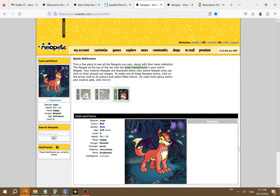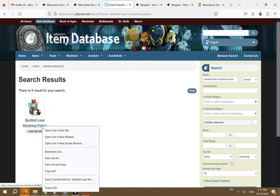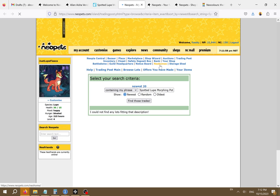Another way you can change the appearance of your pet is to buy a morphing potion or a transmogrification potion. These will not only change the color of your pet but will change the species of your pet as well. This can be one way to get limited-edition pets that are only available on their pet day. Sometimes morphing potions are cheaper than a paintbrush so it's always worth checking to see if your dream pet has a morphing potion available on items.jellyneo.net. Let's go ahead and see if there's a spotted Lupe morphing potion available. There is, and it looks like the spotted Lupe morphing potion is going to be cheaper than the paintbrush. Let's double check by checking the trading post. Doesn't look like anyone is selling one right now so it seems like getting a spotted paintbrush is going to be our best bet.